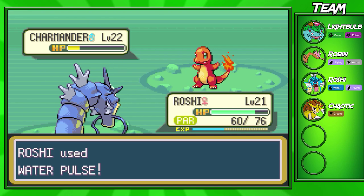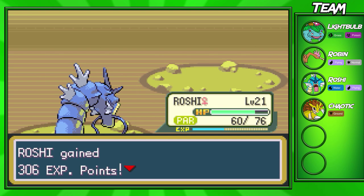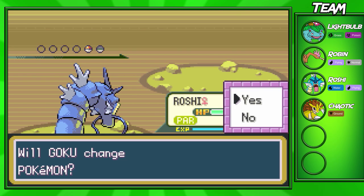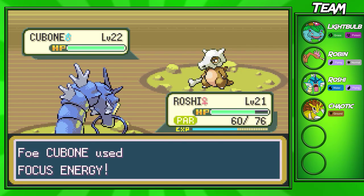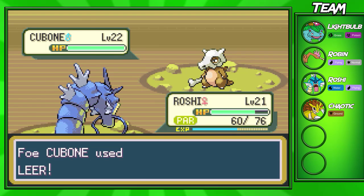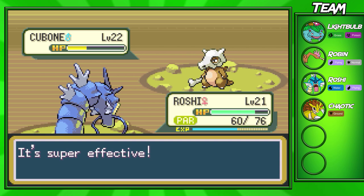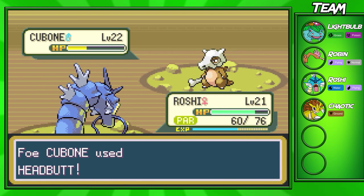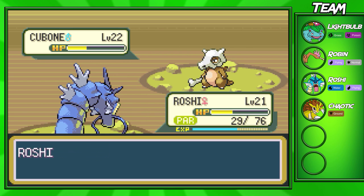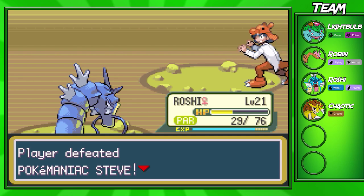I think it's just in general — Gen 6 and 5, RNG wasn't that bad, but the Gens before? They were pretty horrible. Roshi's going to get some EXP. Cubone comes out next — we shouldn't have too much trouble unless we get Paralyzed. Water Pulse is a special move and we're not exactly a special attacking Pokémon, so I can see why it didn't KO. But it's going to KO this turn. Roshi's going to go up a few levels right here.